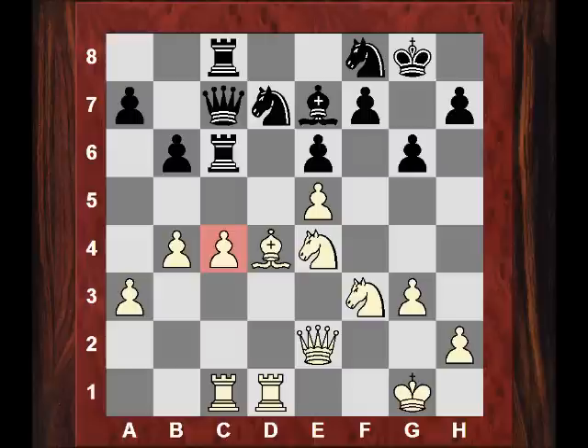Qc7 attacking the c-pawn even more and now we see the move Nfd2. What is going on? Why has Magnus done this retreat? And what about the e5 pawn — is that actually able to be taken here or is it far too dangerous? We'll check that out in the second pass of this game.